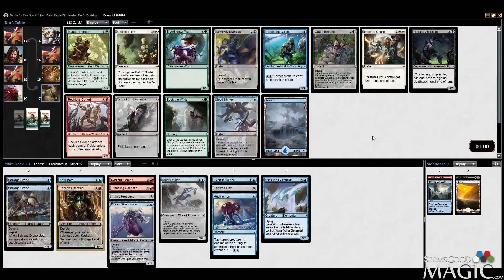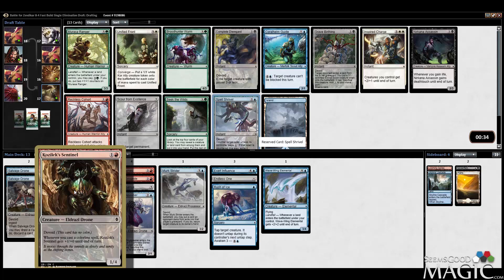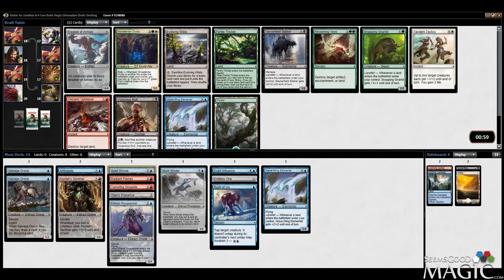Complete Disregard is cool but we currently don't have any fixing. I'd rate Evolving Wilds fairly high since it would let us maybe splash a third color to turn on Exert Influence and Radiant Flames into three-color territory. Otherwise it's Coral Hum Guide versus Spell Shrivel — taking Spell Shrivel to get more colorless spells for our Kozilek Sentinel. We could find a Nettle Drone at some point. Coral Hum Guide is fine and pretty good with Tunneling Geopede, but we'll take Spell Shrivel.